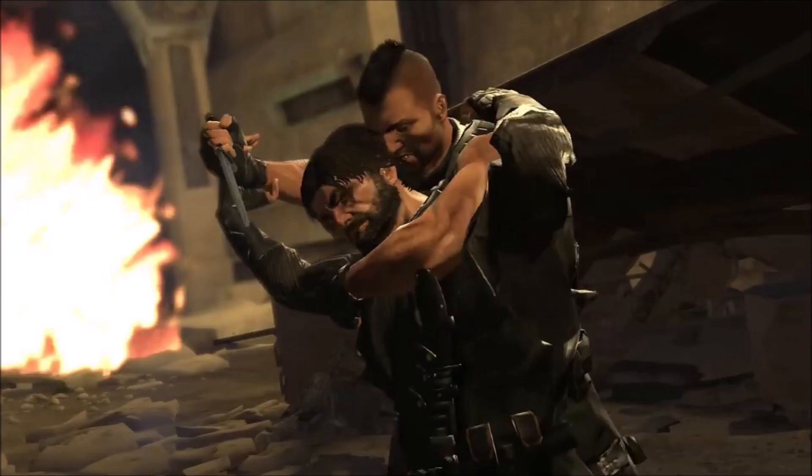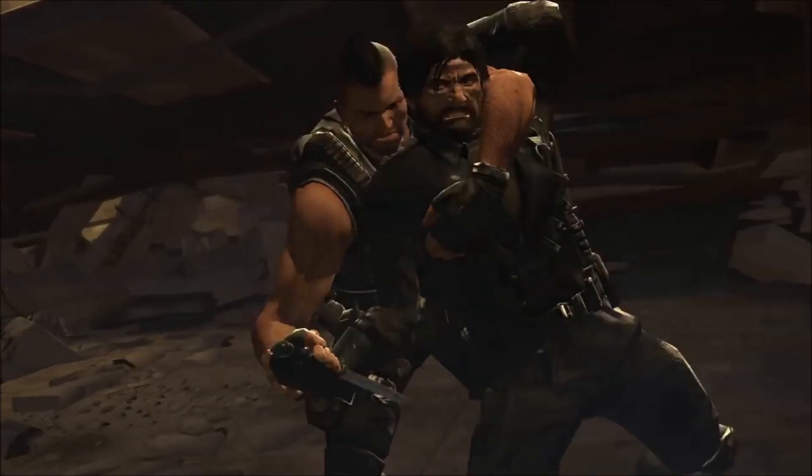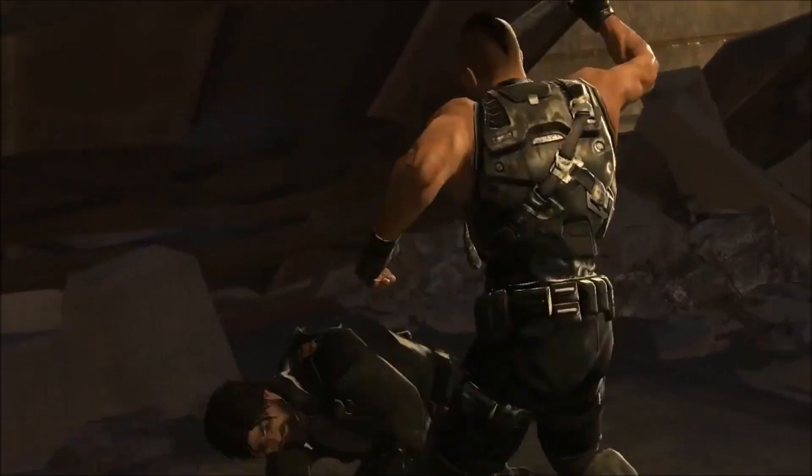We've got this back clinch position now. Turok is fighting for that knife kill, and Cain is holding onto that knife arm because his life depends on it — keeping that blade out of him. Turok chucks him away and comes in with a downward reverse grip stab. Now the positions are reversed from where they first started.